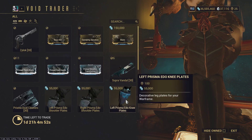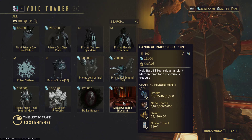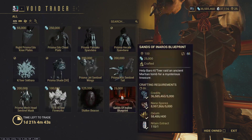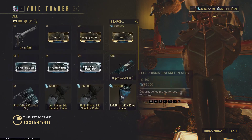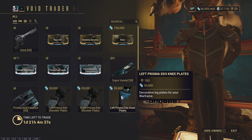Sands of Inaros — there are other things worth buying this week, but if you don't have Inaros, go ahead and get it. Inaros is a good frame — very tanky.